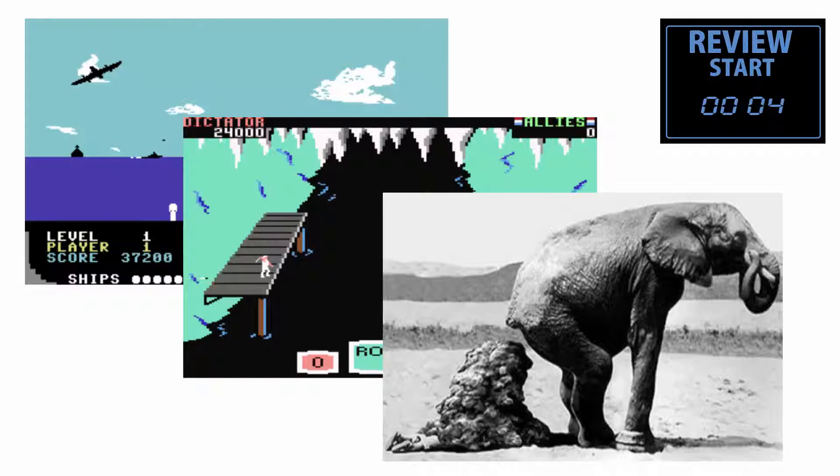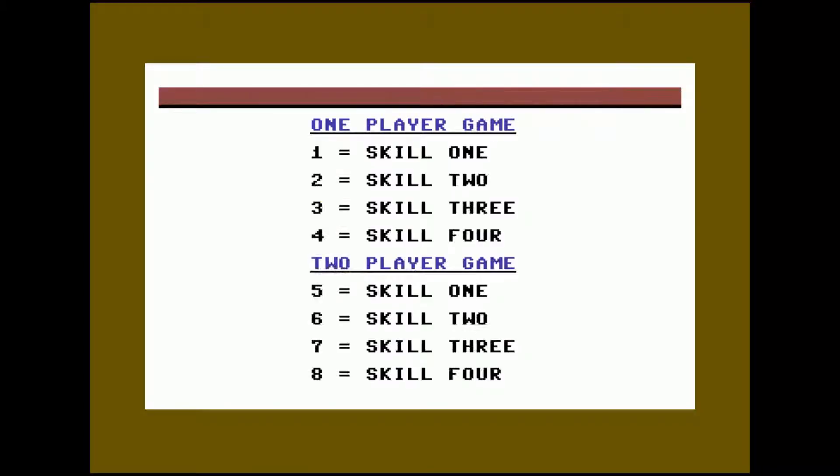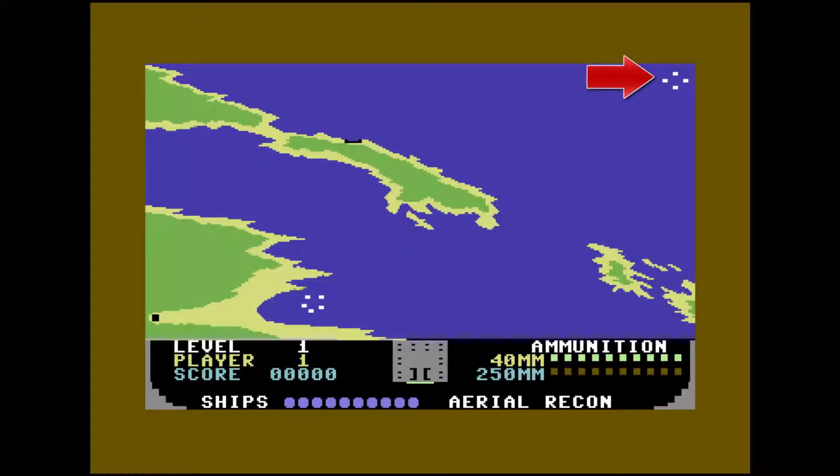That's all I really have for this title, so why don't we just get the review started? Once you load up Beachhead and select the skill level you want to play at, you'll be presented with the Aerial Recon screen. Your fleet of ships is represented at the top right corner by a series of dots, and the enemy's fleet is guarding the bay in another series of dots near the bottom left corner.